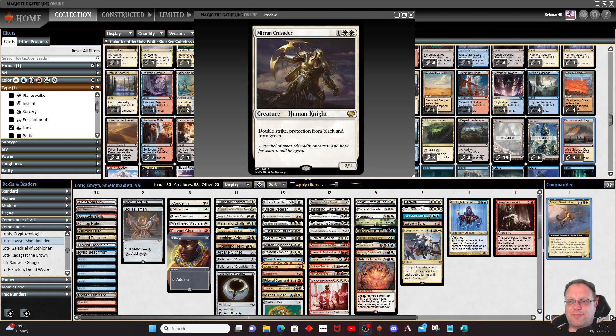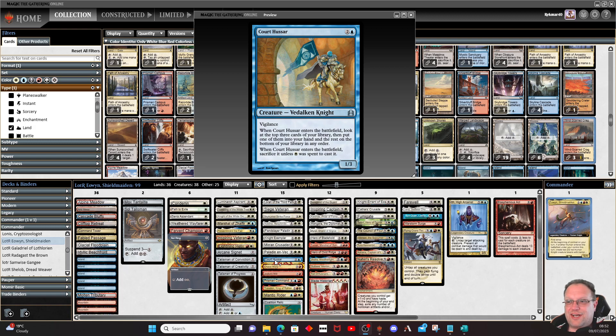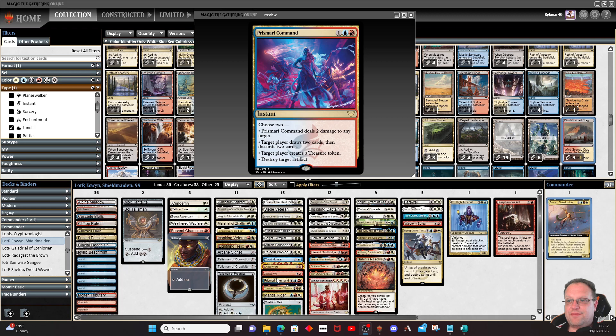Knight Exemplar pumps all our knights and makes them indestructible. Mirran Crusader is the double strike, pro-black, pro-green creature. Paladin en-Vec is first strike, pro-black, pro-red — a bit different from Fiend Slayer. Hussar: just draw a card; pay it with blue, white, and one other to keep it in play rather than sacrificing it. Chaos Warp controls the board. Jetmir's Will hopefully gets us extra mana and extra cards once Eowyn is in play. Prismari Command is removal, card draw, treasures, and artifact destruction — a little bit of everything.